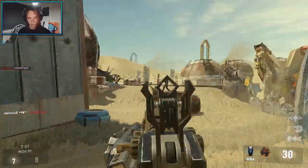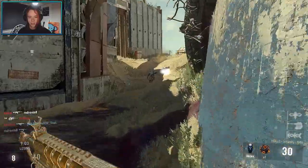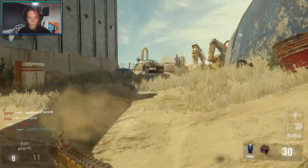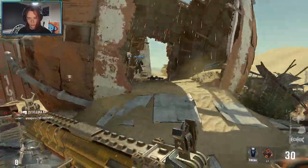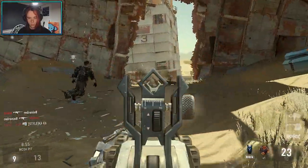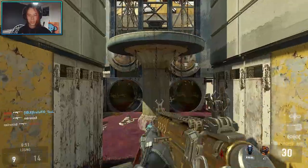Why is that guy running around with a rocket launcher? Come on, just let me get a kill with this new gun — I just want one kill, then I'll go back to a normal class, I'll go back to my ASM1 class like normal. Or a supply drop, eh, who cares.